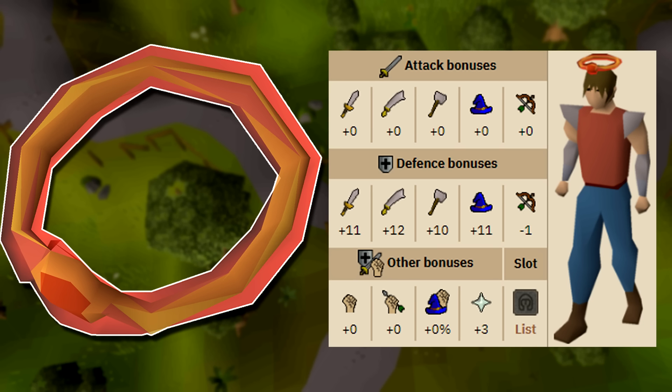It offers a plus 11 magic defense as well as plus 3 prayer, which is higher than the armadyl helmet which has a plus 10 magic defense and a plus 1 prayer bonus. So if for some reason you have a lot of extra castle wars tickets, I would recommend buying the zamorak halo because it might actually have a niche use in some of your combat.